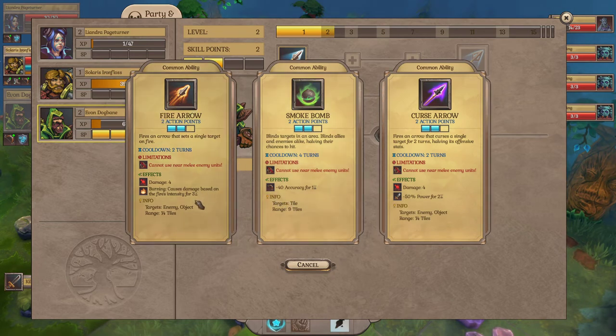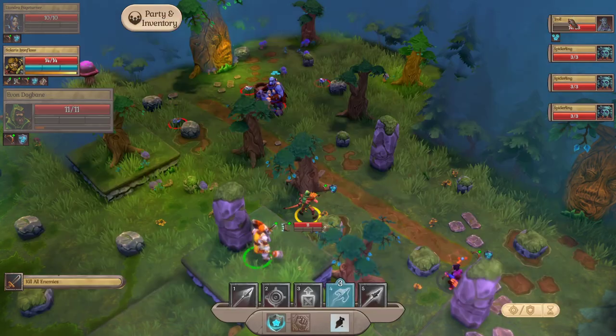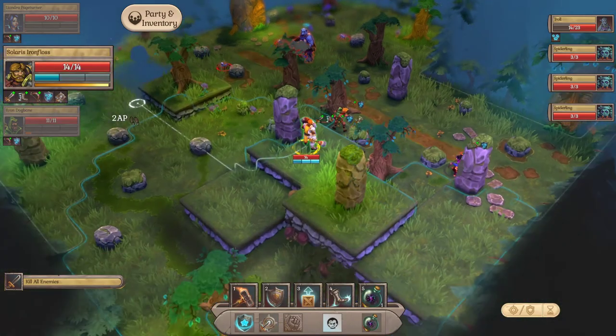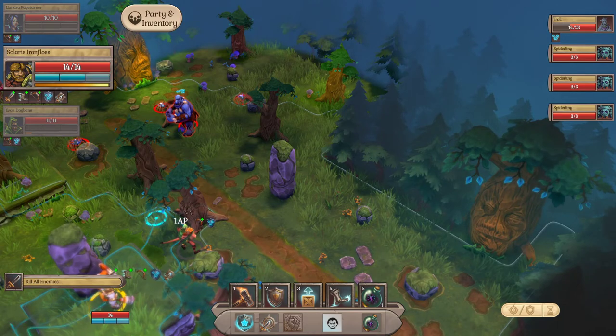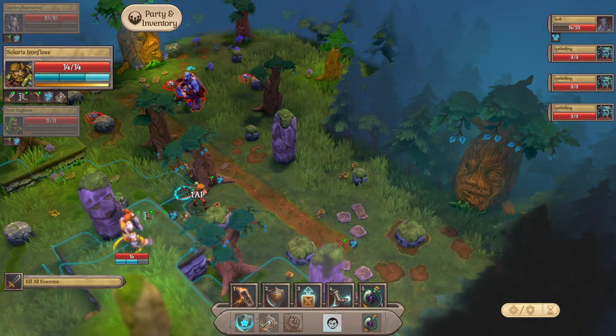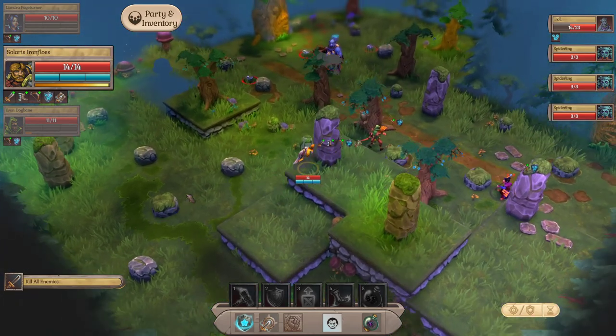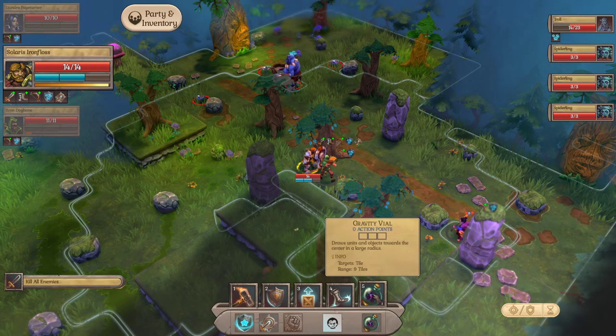We pulled the tree and knocked it over - stunned him. Hit points are coming off. Looking at new abilities again: fire arrow is okay, curse arrow is okay. You don't have to take a skill every level - you can save it. Let's get the burning damage ability since it burns over time. The smoke bomb stops ranged attackers across nine tiles - really important range on that. The curse arrow debuff is valuable because anything that debuffs enemies is what you want. Now we can't hit anything from our current position, so let's wait it out.